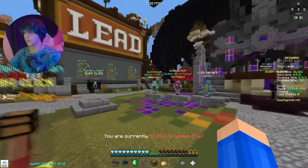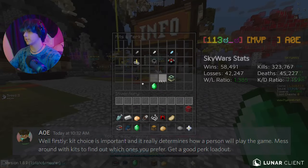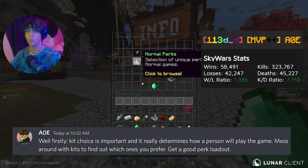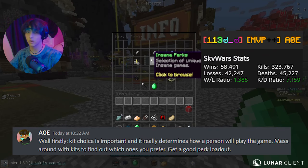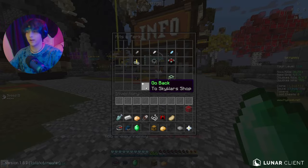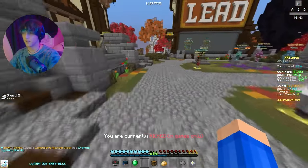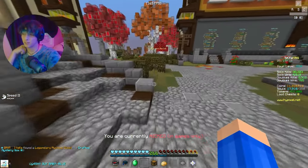Starting off with the basics: before you even go into a game, you need to make sure you're prepared. Go to the shop, go to Kits and Perks, and make sure you know what perks and kits you're going to use. If you just started the game, you're only going to have the default kit, which is fine — everyone starts off with the default kit at some point. The default kit now isn't as bad as it used to be; you start off with a diamond sword, and that's already pretty good.